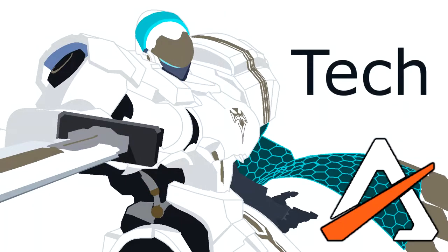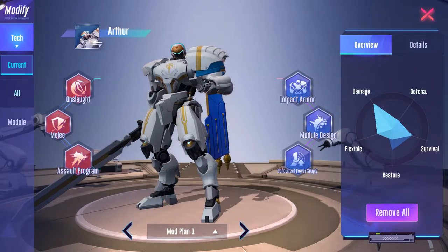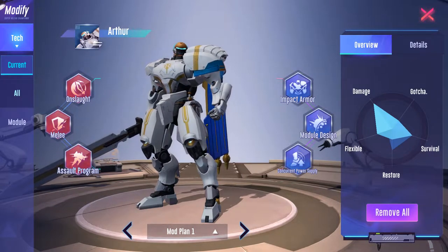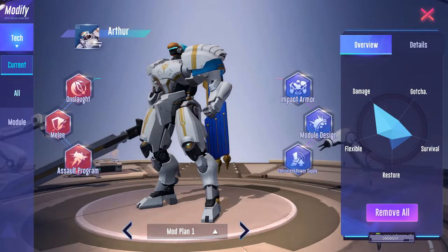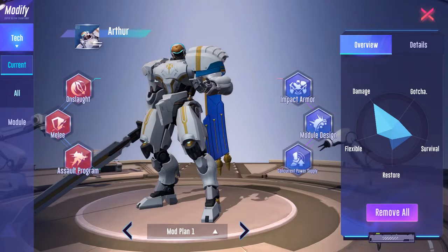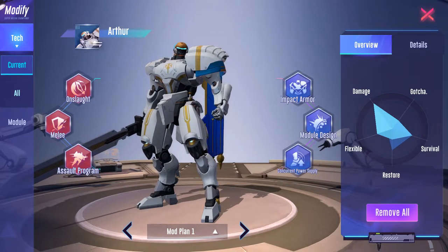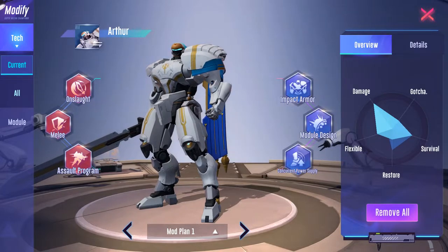Let's talk about tech builds. Tech builds for Arthur are rather simple. For attack, you can only go for short-range or long-range damage bonuses. Fire rate, reload speed, and accuracy techs have no effect on Arthur, so don't bother. In terms of defense tech, you can build towards movement speed, fuel, ability recharge, and/or shield. It's really up to how you play and what you think will help you.